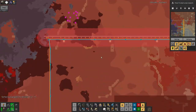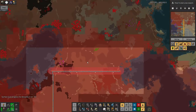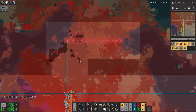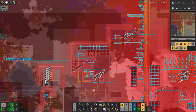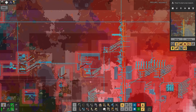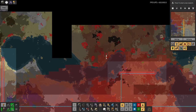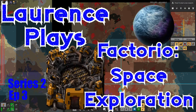The pollution hasn't spread too far, but this looks like a deserty landscape so pollution will spread fairly quickly over it. If I take out all these biter nests it'll probably just spread further up and the next ones will start attacking too — but it's still very worth doing. Let me send the artillery train up there. I haven't quite got the range, I need to move it up a bit — I'll do that between episodes. Thanks for watching and I'll see you next time.